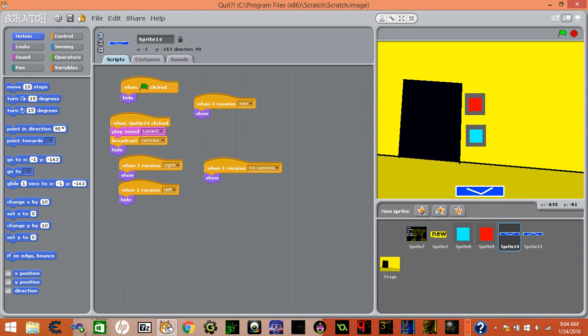When flag clicked, I want to see a new show. When a sprite clicked, play sound laser.